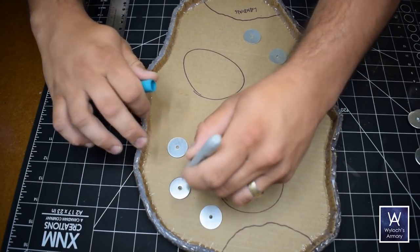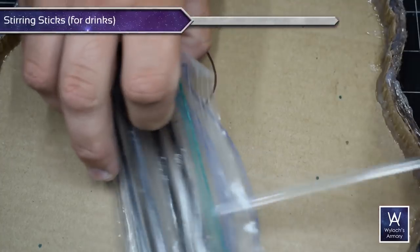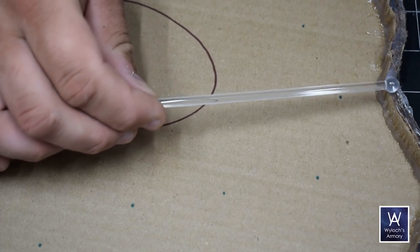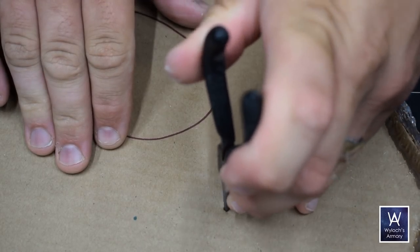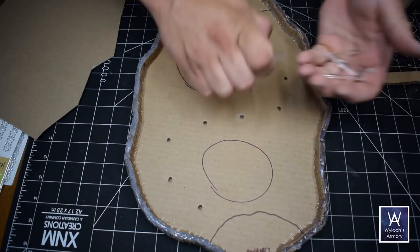Dry fitting the washers to mark where I'll punch each hole — these are drink stirring sticks from a party store or dollar store. Some of them are clear, perfect for holding up the discs and making it look like they're floating — or rather, hanging by chains. After punching a hole in the cardboard and testing, this is very flimsy right now, but we're going to take care of that.